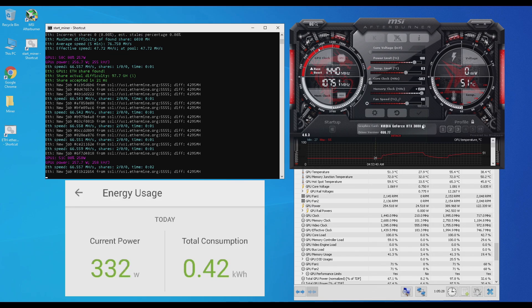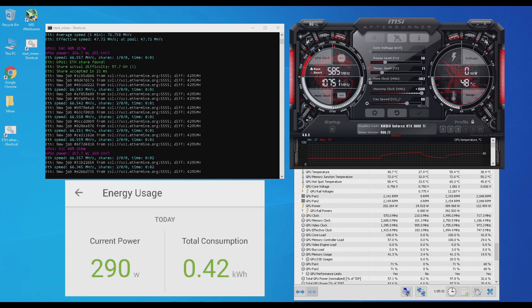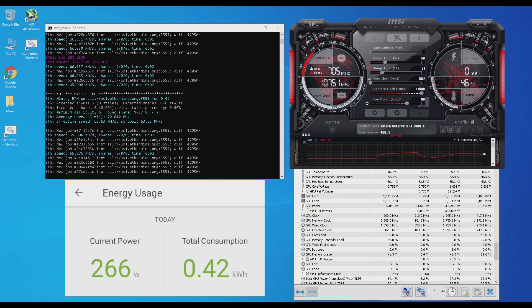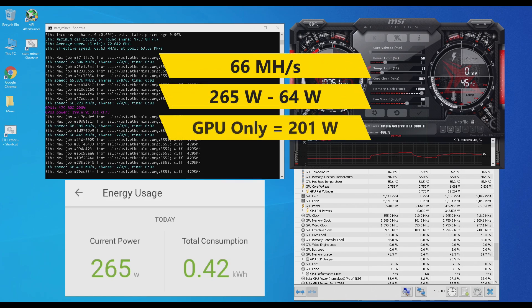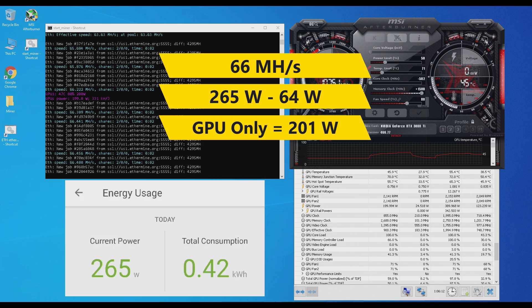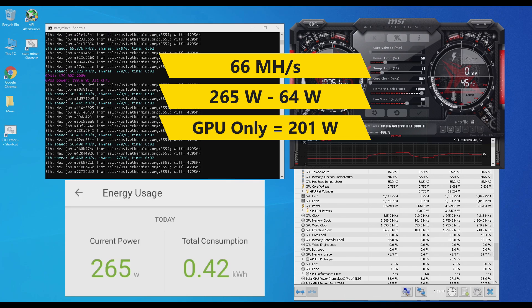Let's go ahead and drop the power limit to 50%. Let's give it a minute and then check the power. As you can see, putting the power limit at 50, the core at negative 502, and the memory at plus 1500 — the whole test bench is now pulling around 265 watts, so the GPU itself is now pulling around 201 watts.